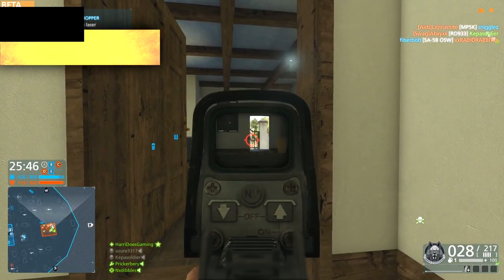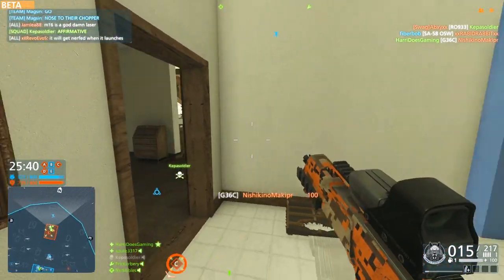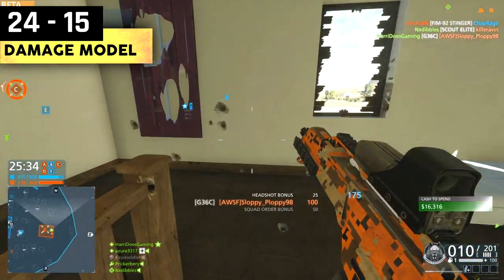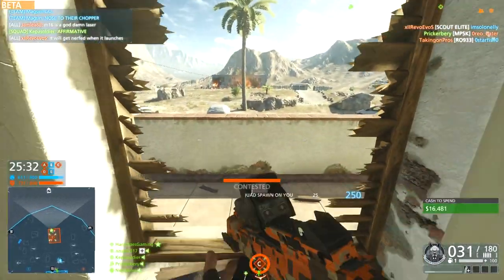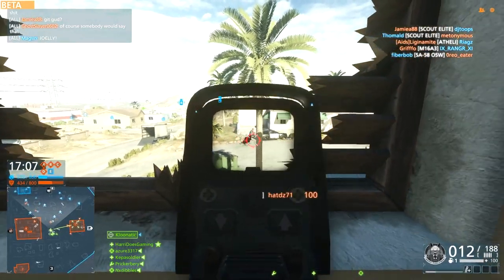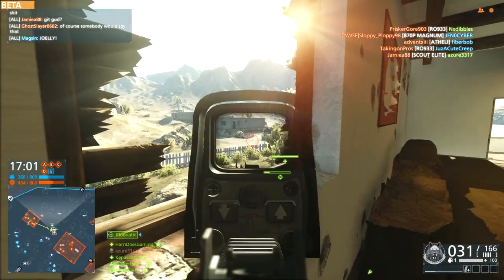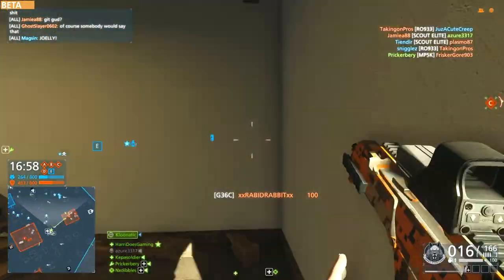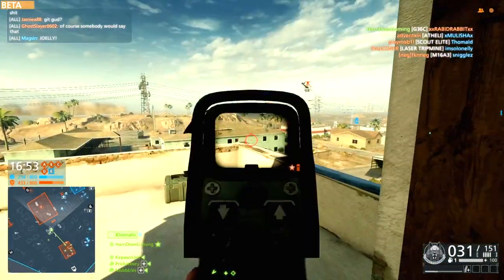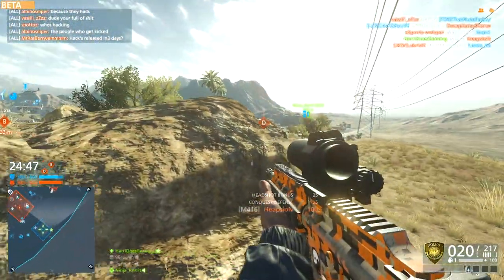Last but not least, we have the very cool looking G36C — thank god it's been improved from its BF4 variant. It has a 750 rate of fire and as a carbine does 24 close range damage and 15 at long range. Much like the other carbines it's not a weapon I like to use that much. Yeah it looks cool and sounds really awesome when shooting, but it has fairly high side-to-side recoil which you can really feel in game. But if you're a big fan of the G36C you should love the faster rate of fire it has in Hardline.